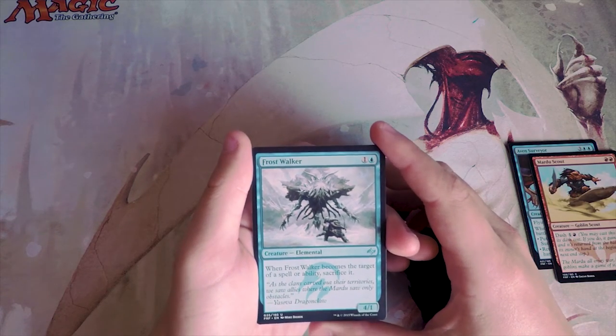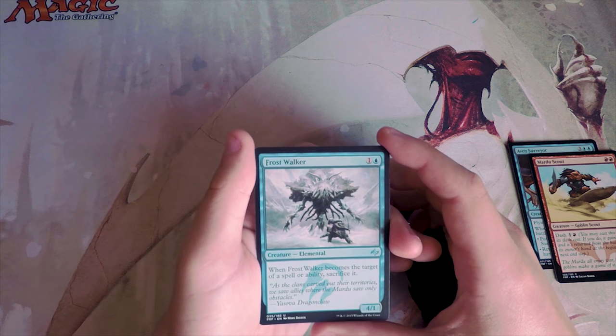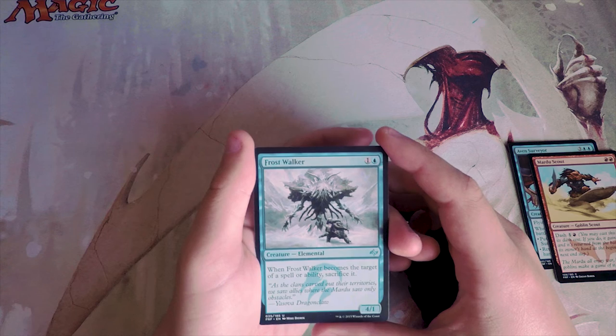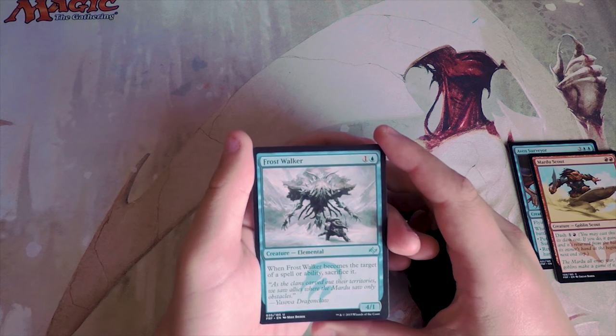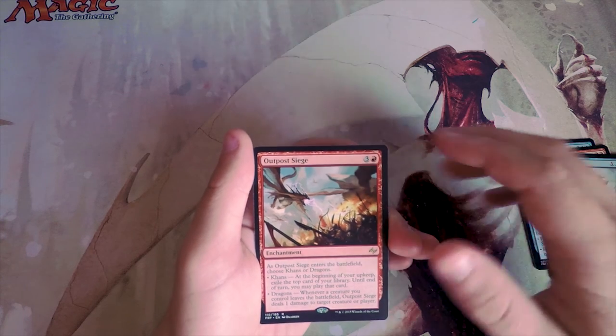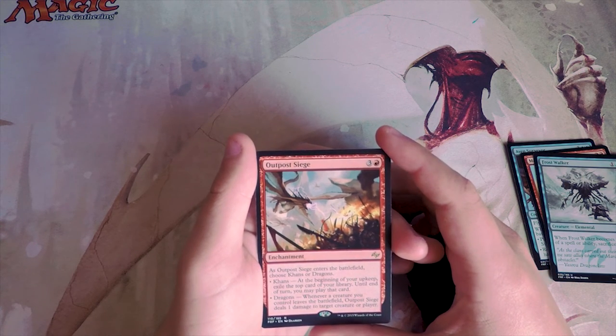Frostwalker is a 4/1 for two mana. When it becomes the target of a spell or ability, sacrifice it. It's actually pretty good for two — it's going to deal a lot of damage early. It does die very easily, but it's going to take something with it, which I think is important. I'll put it to the side.